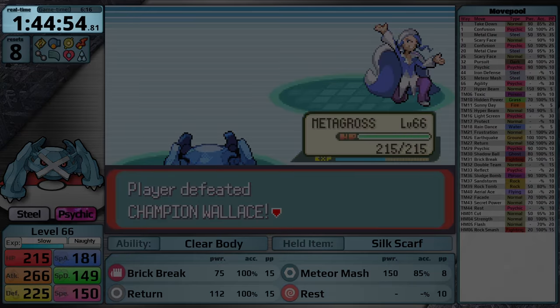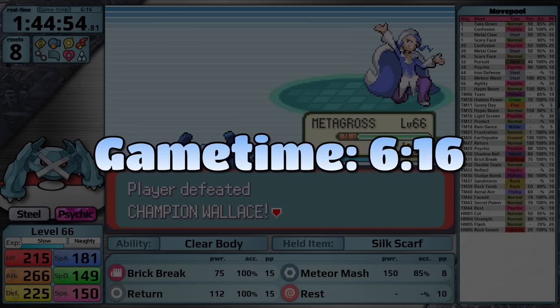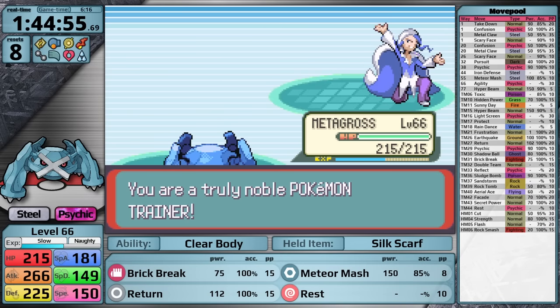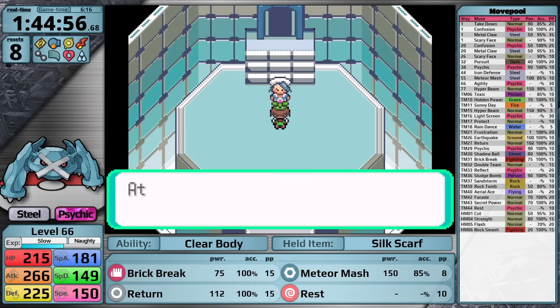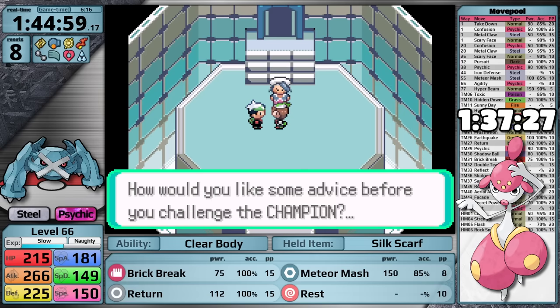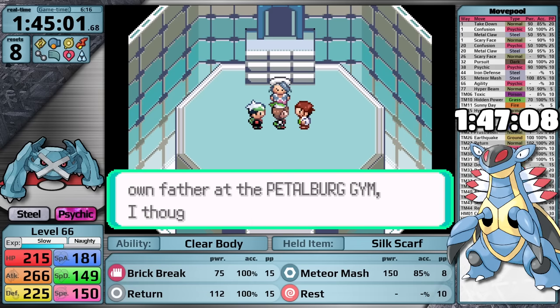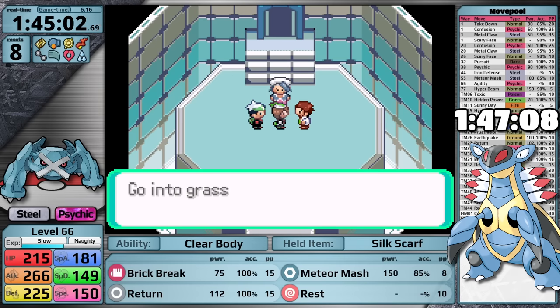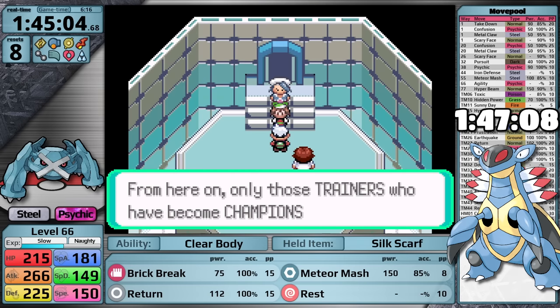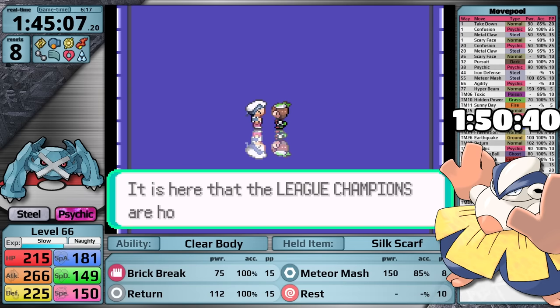Metagross finishes the league with a time of 1 hour, 44 minutes, and 54 seconds, with 8 resets at level 66. This is a game time of 6 hours and 16 minutes. I'm sure you're curious how Metagross is stacking up against other Pokemon. Medicham had a time of 1 hour, 37 minutes, and 27 seconds when it finished Steven. Armaldo had a time a little under 10 minutes slower at 1 hour, 47 minutes, and 8 seconds — so Metagross is just barely not going to squeeze in under that, but maybe it could beat Hariyama's time of 1 hour, 50 minutes, and 40 seconds.